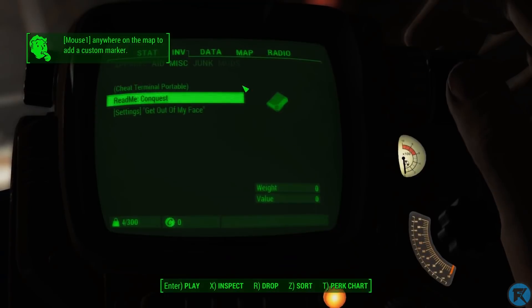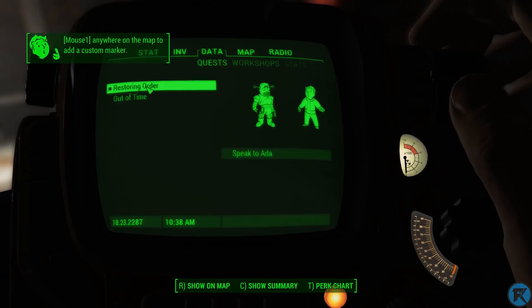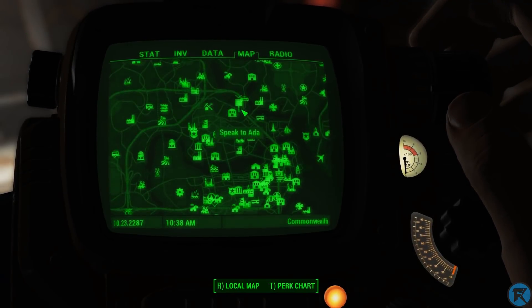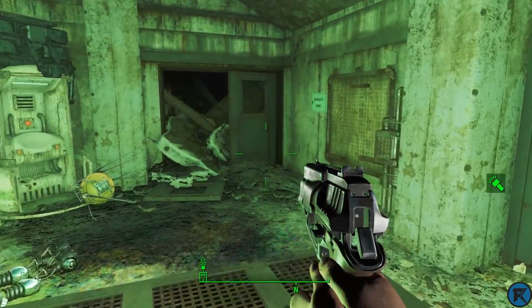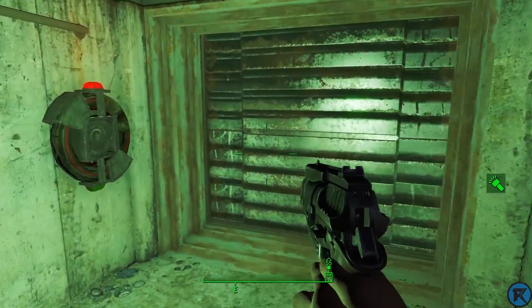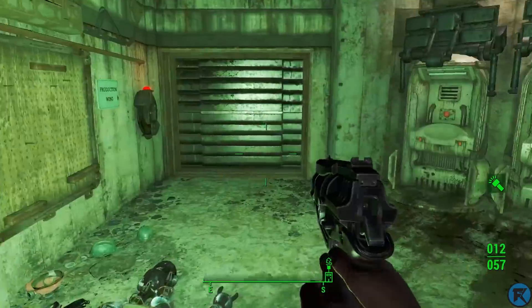It's telling me to speak to Ada — Ada, that's her name, not Alma. Alma is from Mafia 3. So it's telling me to speak to Ada, and she's right there on the map. It's pretty much saying start the DLC. I guess you don't have to be a certain level — it will trigger as soon as you walk in here.